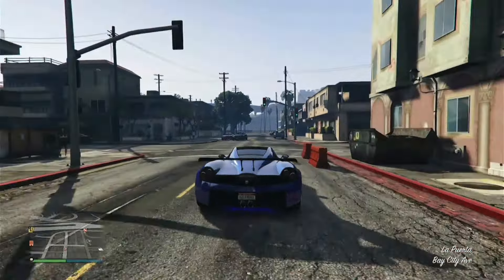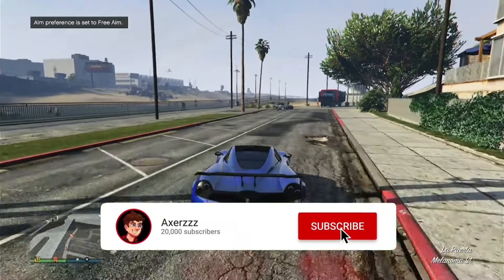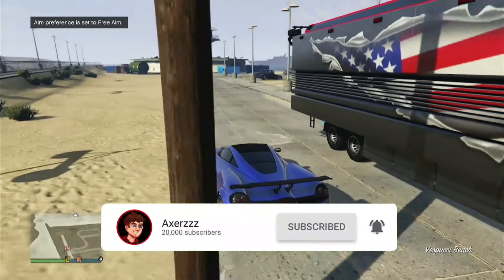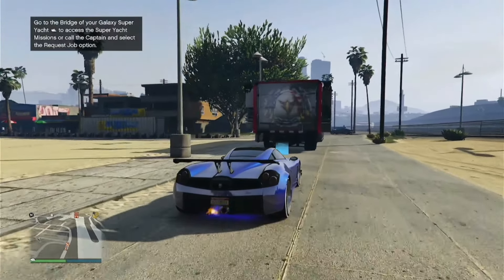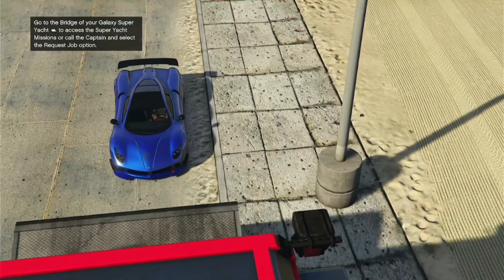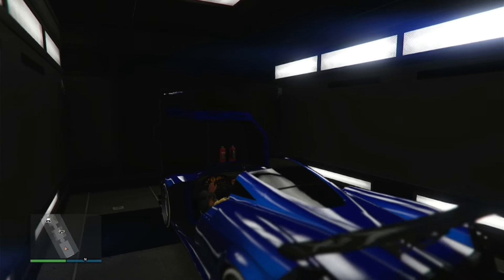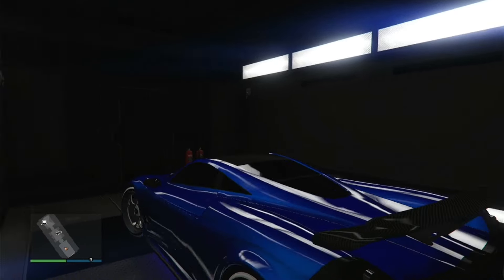If this video helped you, make sure you leave a like on it and don't forget to also subscribe — we post videos on this channel every single week. Drive the car into the back of the MOC, press your D-pad, accept the alert, and the car is fully saved. If you want, I also recommend taking this car to the LSC and changing one thing on it just to guarantee it saves. Anyway guys, that's pretty much all for today — I'll see you in my next video, peace out.